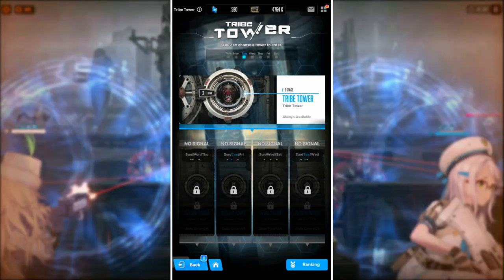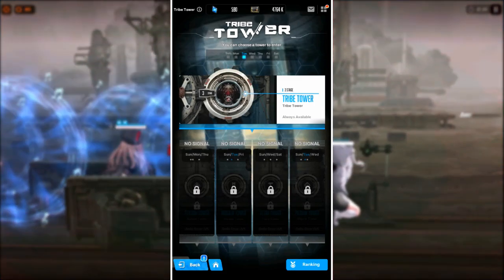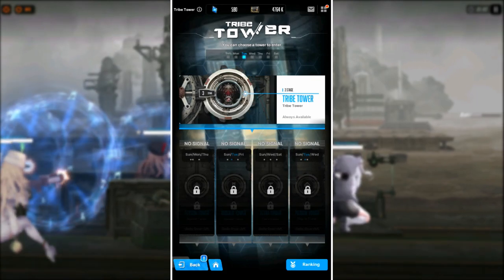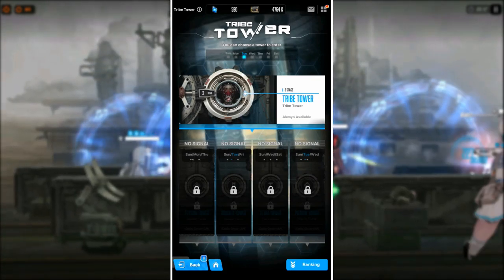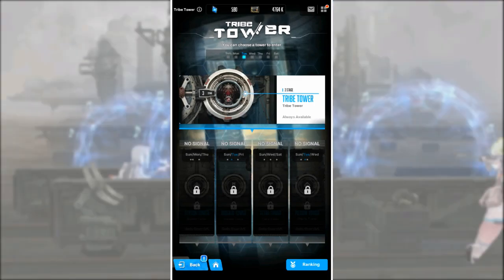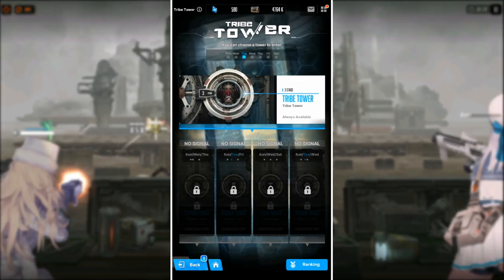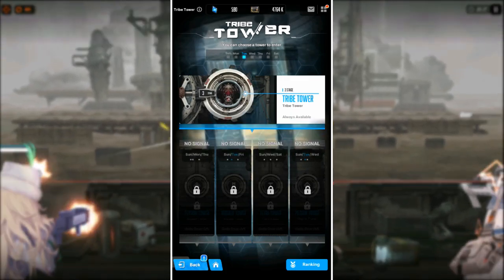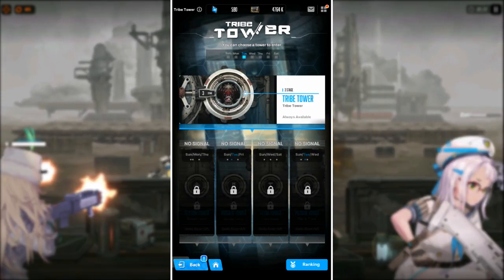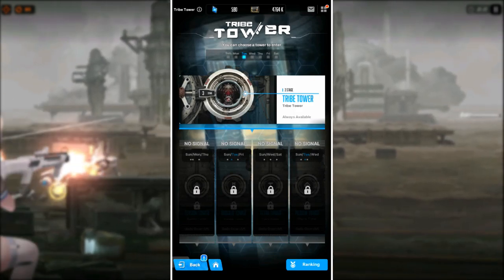As for the basics, the Tribe Tower will have certain stages open on certain days. The Elysian Tower is only open on Sundays, Mondays, and Thursdays, while the Missiles Tower is only open on Sundays, Tuesdays, and Fridays — and so on for the Tetra and Pilgrim Towers. To unlock these towers you'll have to clear campaign stage 7-13, but the Tribe Tower above them is always available since it's part of your daily routine in Nikke.